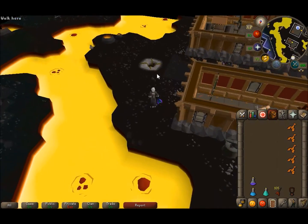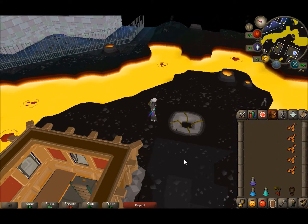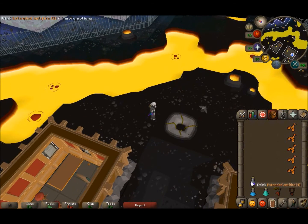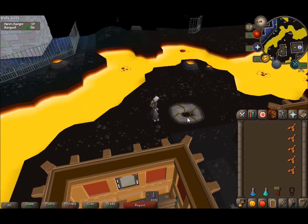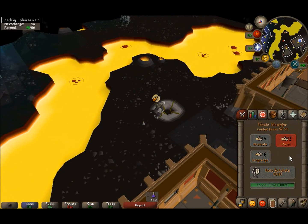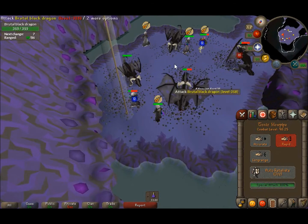Usually I get my kills and I'm almost out of prayer — I turn off eagle eye towards the end so I don't waste prayer potions. You're going to come over here, run east, and enter this hole. Before you go down, don't drink the anti-fire at the bank because it lasts about 11 minutes. Go ahead and drink it here, drop it, drink a range potion, turn on quick prayers, and jump down. Have your blowpipe on rapid.